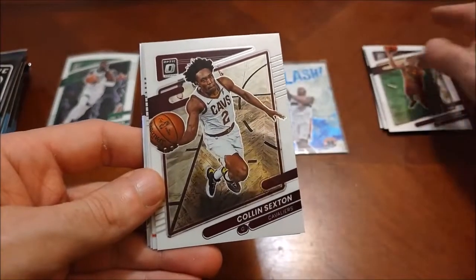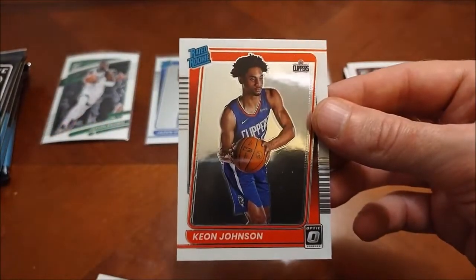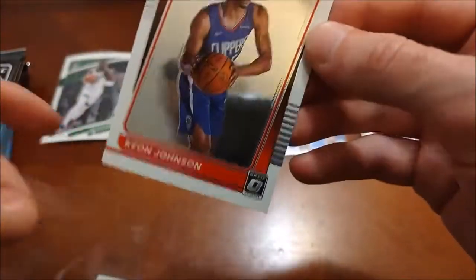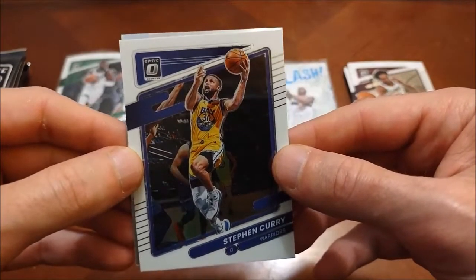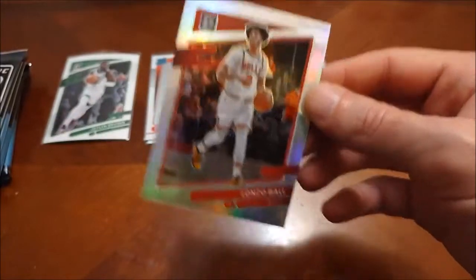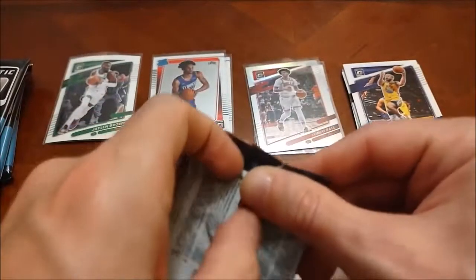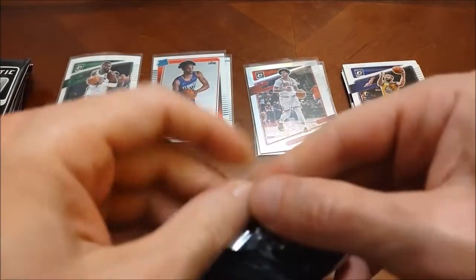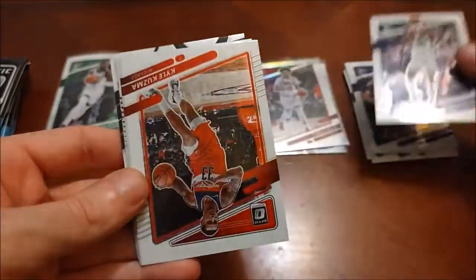Starting off this one: Isaac Okoro — back-to-back Cavs, of course Sexton has been shipped off to Utah. Next rated rookie — looks like we're probably going to get one per pack — and it's Keon Johnson for the Clippers. This one had some pack dust on it. Here's a pretty good one: Steph Curry base. And here's our first silver — it is Lonzo Ball, the less valued of the Ball brothers. There are a lot more LaMelo collectors out there than Lonzo.